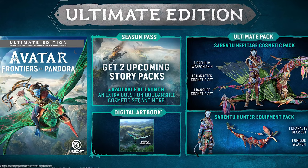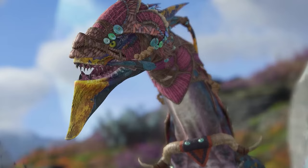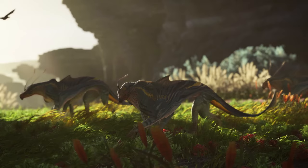The ultimate edition is $130 and comes with everything in the gold edition, plus a digital art book, the Sirentu Heritage Cosmetic Pack which includes a character cosmetic set, a premium weapon skin, a banshee cosmetic set, and the Sirentu Hunter Equipment Pack. The game is built using the Snowdrop engine, which has been enhanced since previous versions.